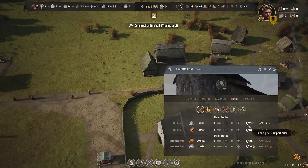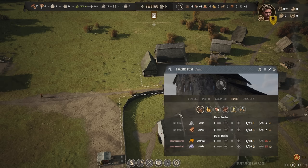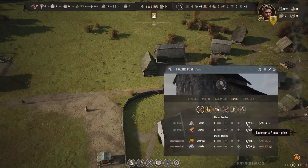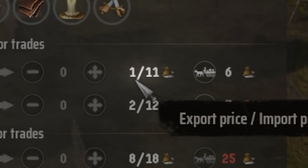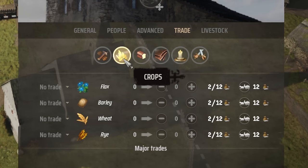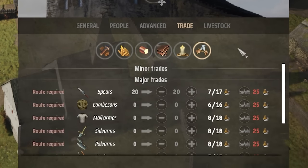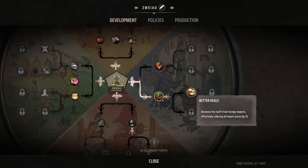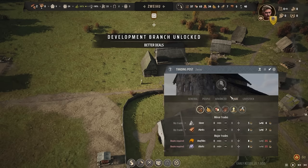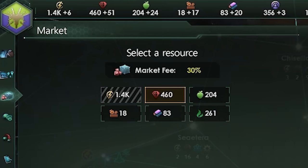Better Deals removes the tariff from foreign imports, effectively reducing all import prices by 10. I've built a trading post to show you what that means. In the trade tab we have all kinds of different trades for different resources. Looking at basic trades, we could trade stone for money — the export price is 1 and the import price is 11. On all goods in the game there is a tariff of $10 placed on every single good: you see 2 and 12, 3 and 13, and so on. With Better Deals, this removes the tariff, so export and import prices become the same number.